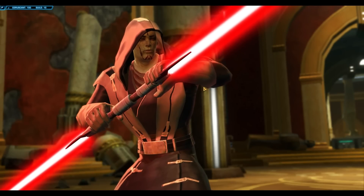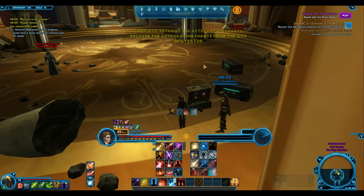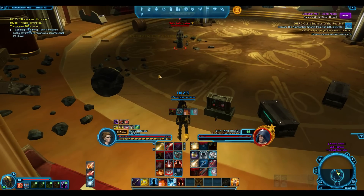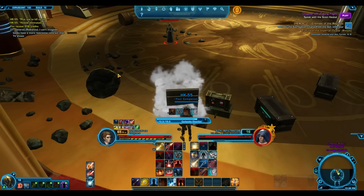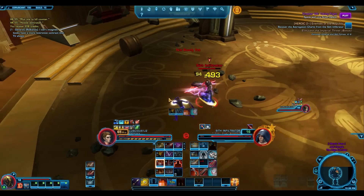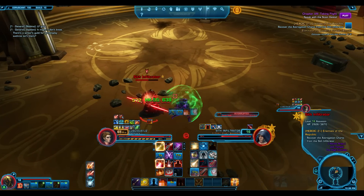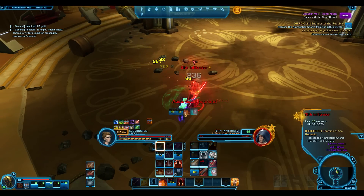You can buy 216 gear for the glowing crystals — the elite comms. I keep mixing up the names, but glowing crystals is what they're called. And radiant crystals buy you 220 gear.